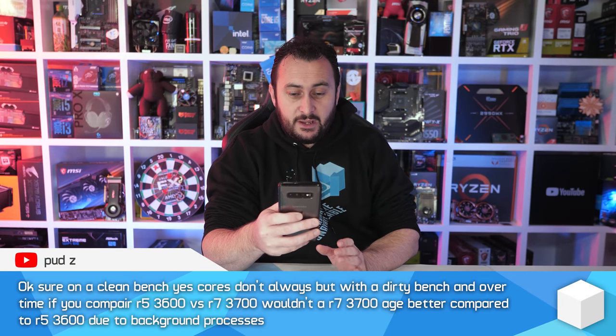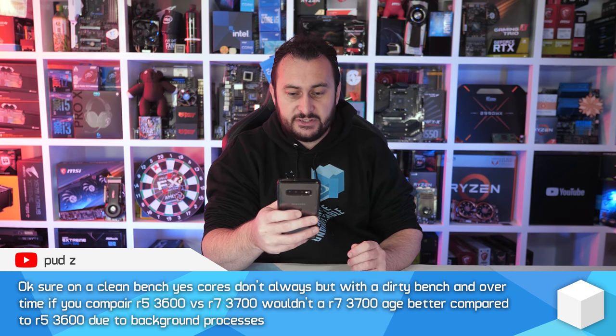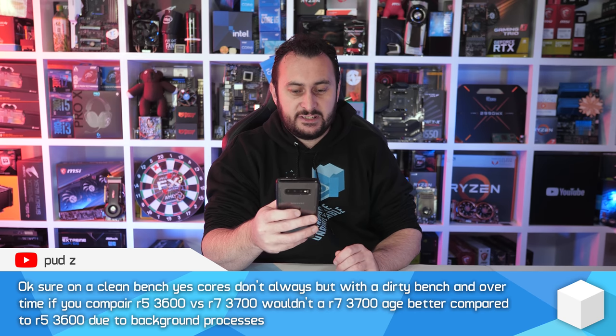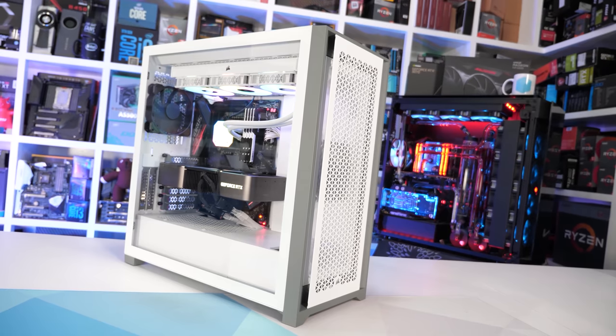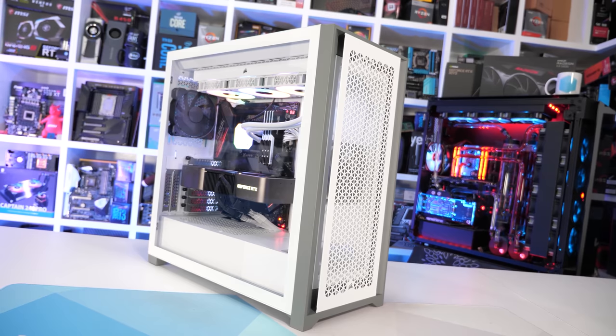Moving along to the next comment: 'On a clean test bench, cores don't always result in extra performance, but with a dirty bench and over time, if you compare the R5 3600 versus R7 3700, wouldn't the R7 3700 age better compared to the R5 3600 due to background processors?' This is a comment I've been seeing more and more recently when discussing processor performance or even how much memory is needed for a certain task, and this is just another incorrect assumption.